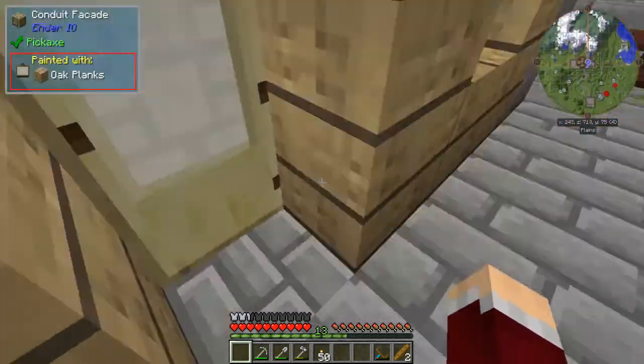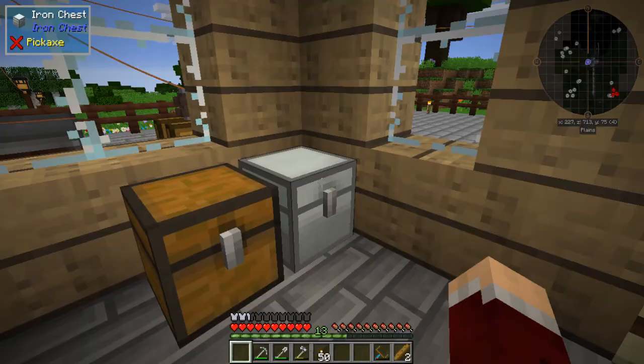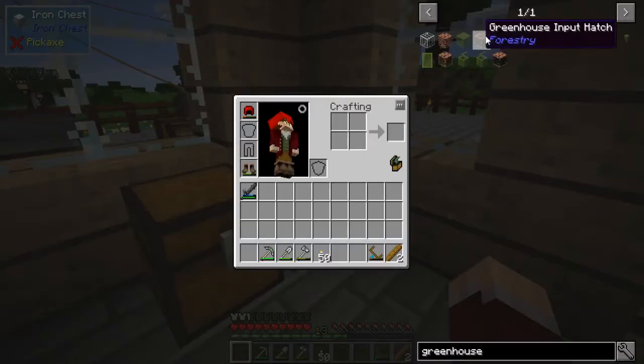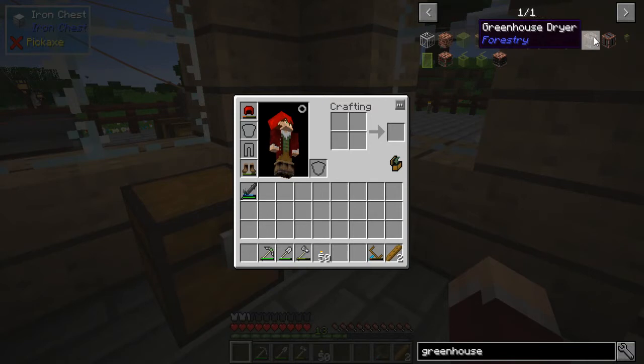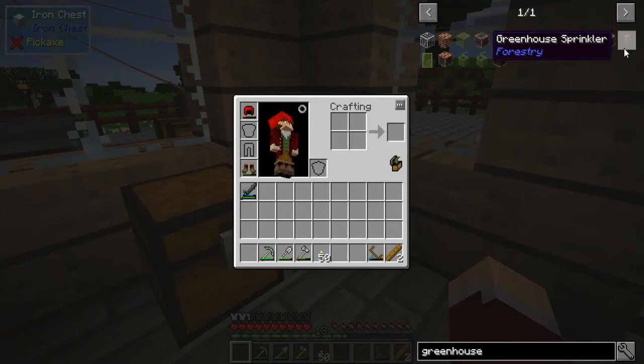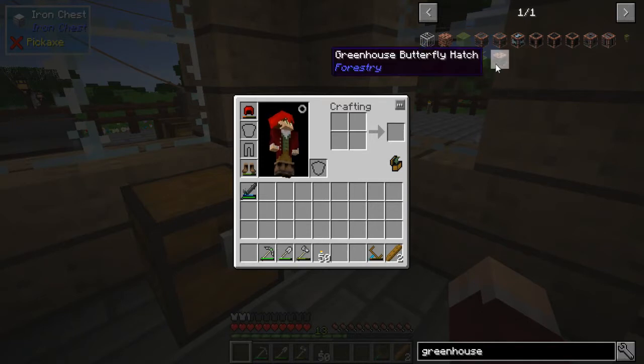Let's go into the house and take a look at the materials we need. If we do a search for greenhouse, we can see there's a bunch of different blocks: greenhouse block, glass, input hatches, a gearbox for powering it, valves for pumping water into it, a fan for cooling, a heater for making it hotter, a dryer for reducing humidity, a control for redstone stuff, a sprinkler for increasing humidity, and a climate control block which allows you to set the desired temperature and humidity.